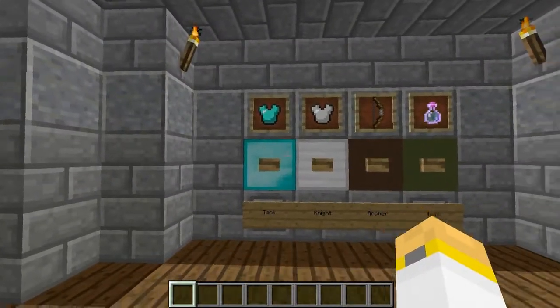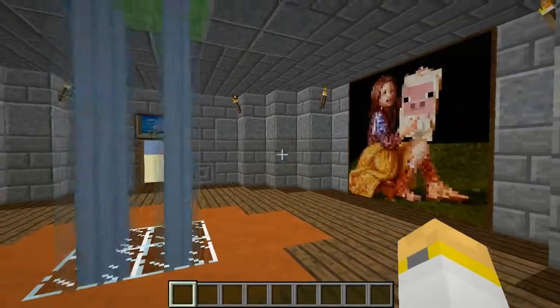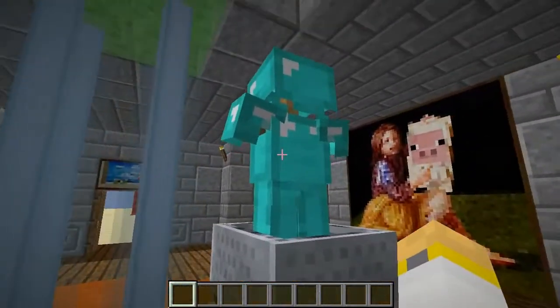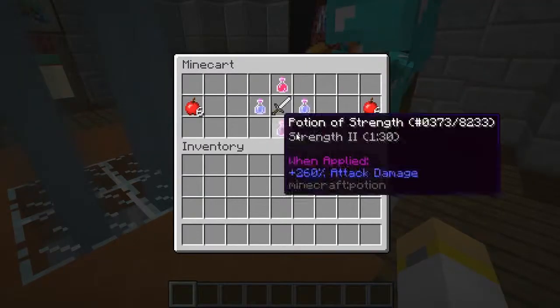I want to be a tank just for demonstration, so I click the tank button. The lights turn blue to let you know, and then you get your tank armor — which is always a diamond set — and all your tank supplies in the chest.